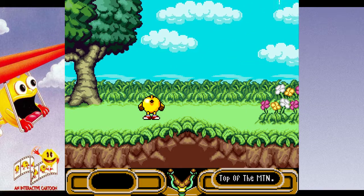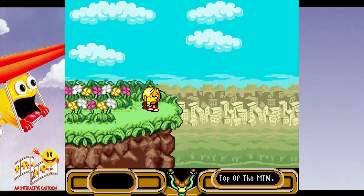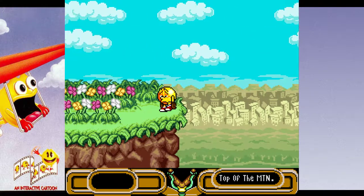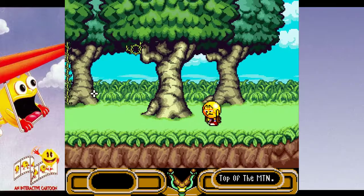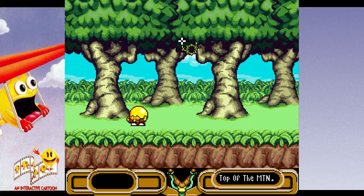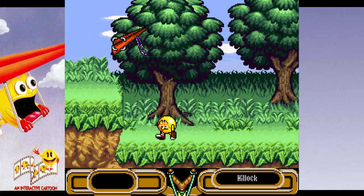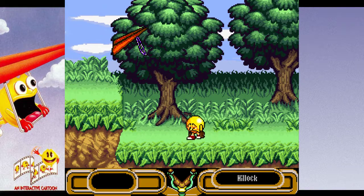Pac-Man is very sensitive. I mentioned earlier when I started that we might have to look up a guide to get through this game. I think this might be where we have to look up the guide. There's just not enough stuff here. The world map — can't do anything there. I don't have any power pellets for him.